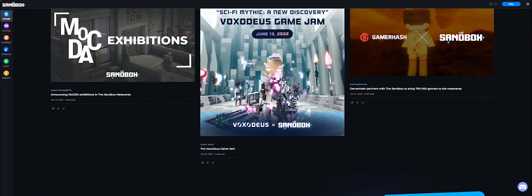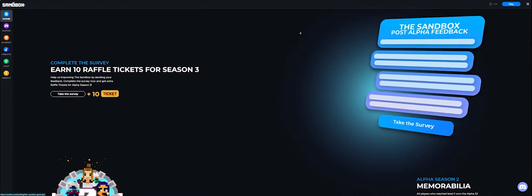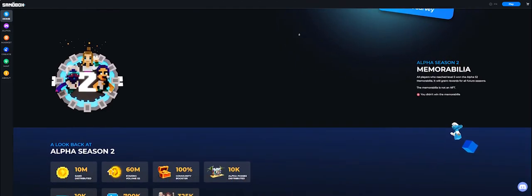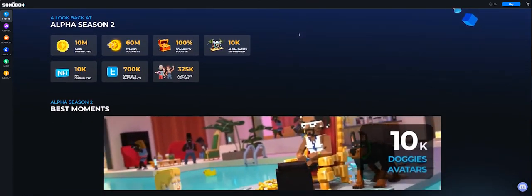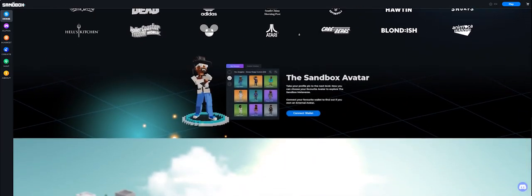While you wait for your pass, you can complete the survey, which you can find on the site. Usually participants get their pass and tokens or NFTs within the next 10 minutes, so don't worry if you didn't get it immediately.